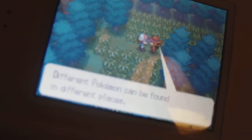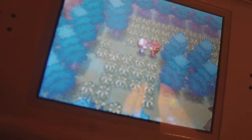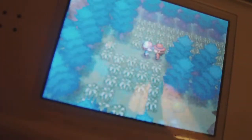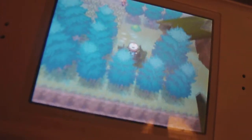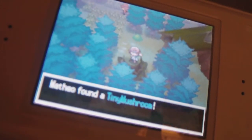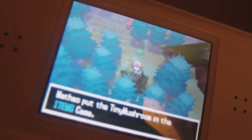Well, a sigh and this lovely gift for you — we get the Pecha Berry, which heals poison, so I'll probably need that. Different Pokemon can be found in different places — doesn't mean there's a perfect place for everyone. My Dowsing Machine's telling me to go down. And this is a Tiny Mushroom. Alright guys, it's coming to the end — goodbye!